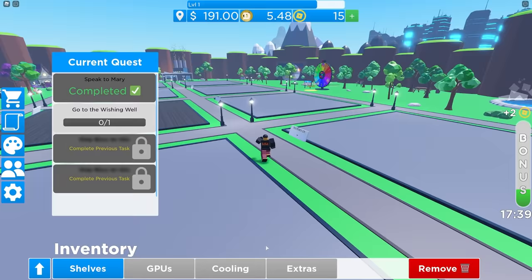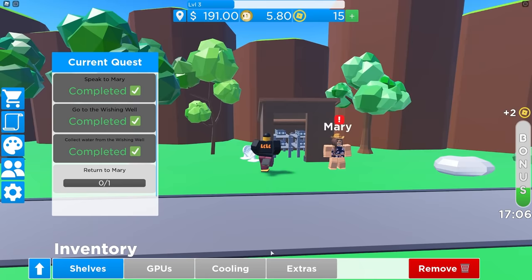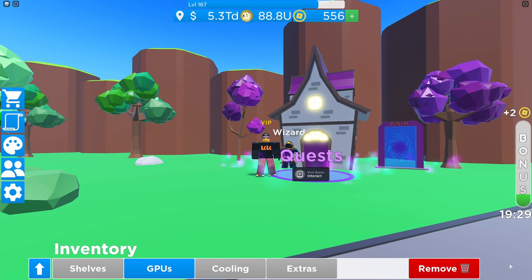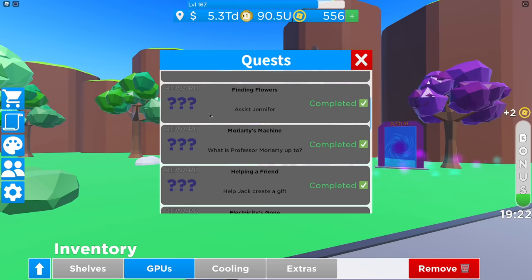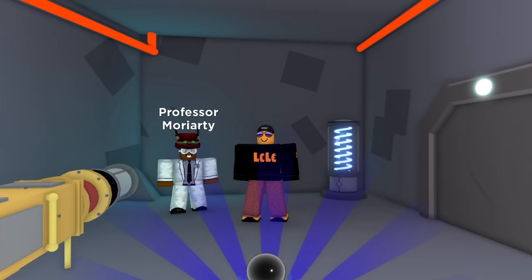This first quest, Helping Mary, will get you something you need early on in the game. Mary gives you two cooling fans. Here is the list of all the other quests I've completed. The first quest gives you two large fans, then you get some premium coins, then you get a black hole cooler, then more premium coins.